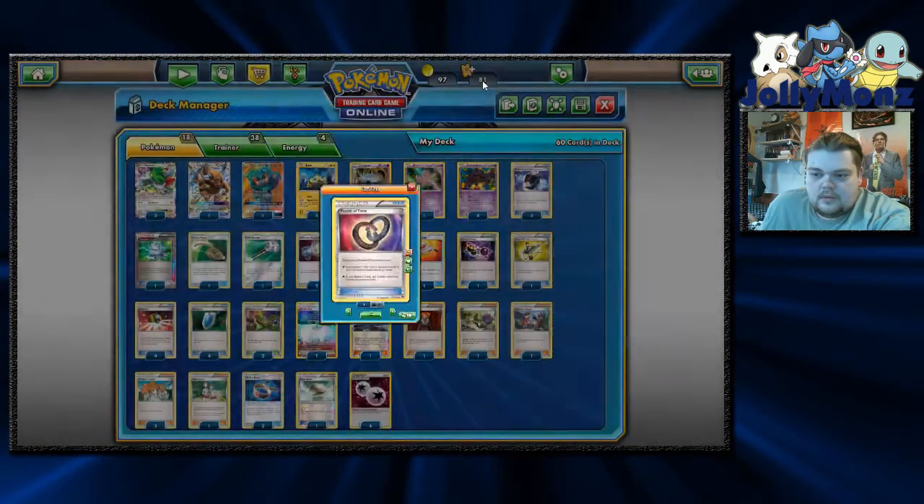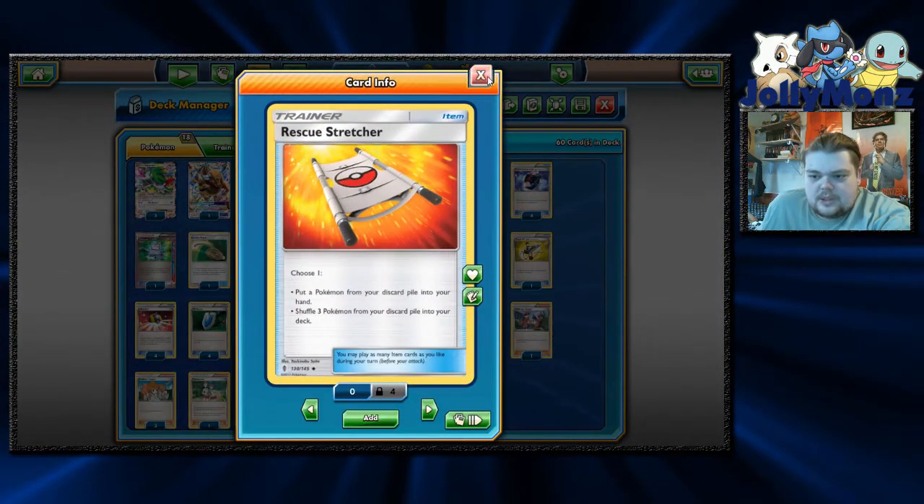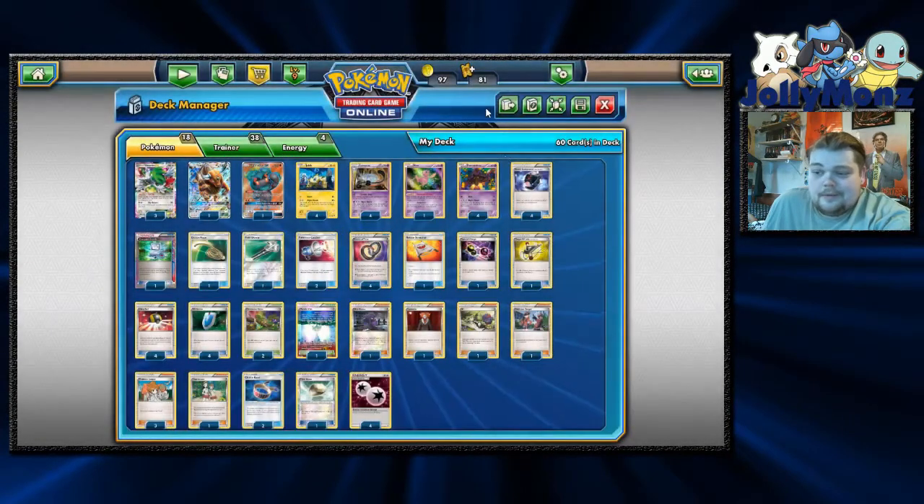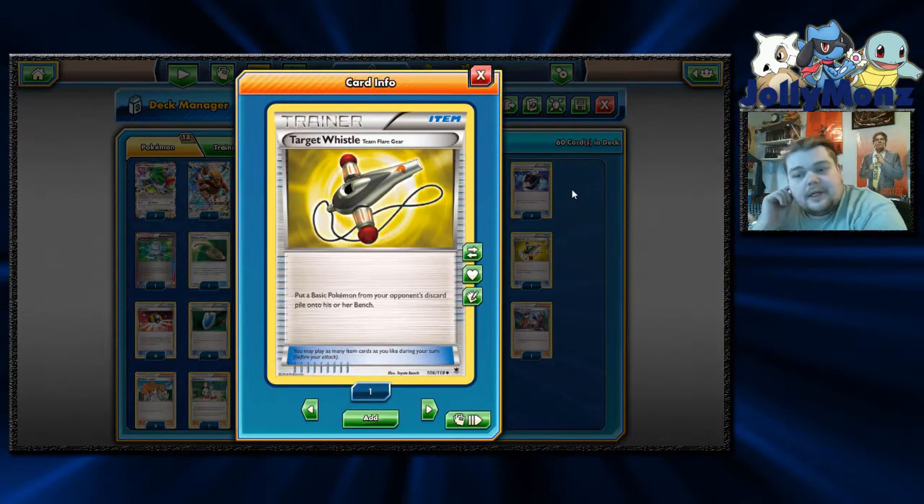We are playing four Puzzle of Time, one Rescue Stretcher — just to get back a specific Night Marcher, or say we need to get Marshadow or Mew back out of the yard, or if we're starting to run out of cards against any stall deck. One Special Charge because we are only playing four DCE. And one Target Whistle Team Flare Gear — it's really crucial when you can fill their bench with something useless to shut them out, or if you're holding a Lysandre in hand and can Target Whistle a Shaymin back to take two prizes.